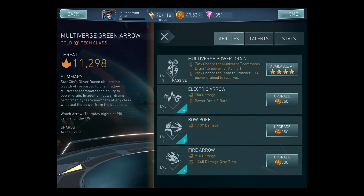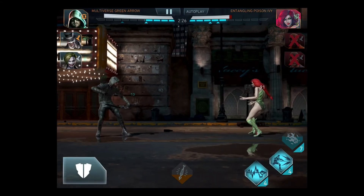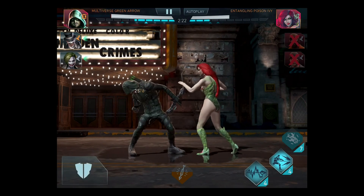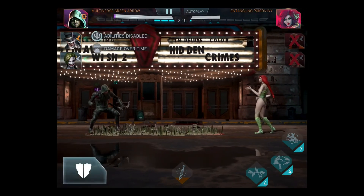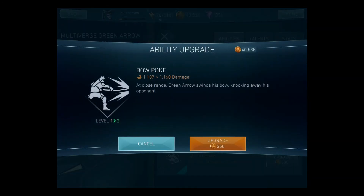As you can see, Green Arrow fires an electric arrow from crouching, stands and drains power from his opponents — that's his ability. The ability bar should have gone down. I don't know if she blocked it or what. There it is, it did go down. Oh, she threw something too — not sure if it exactly went down.